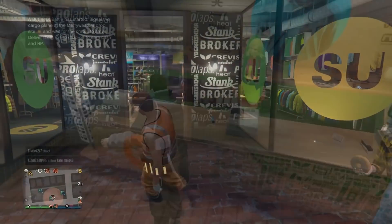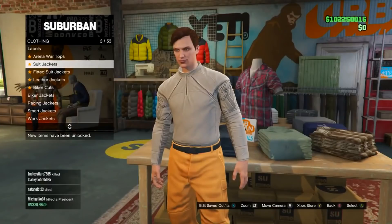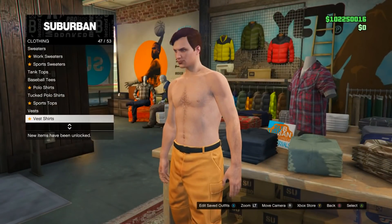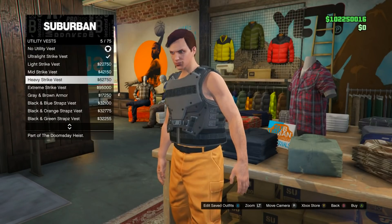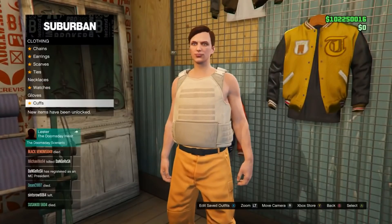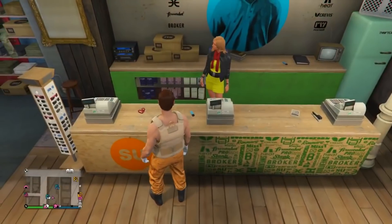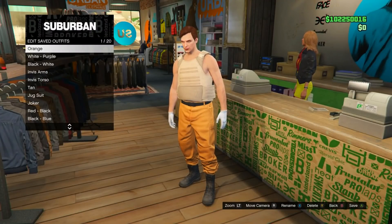This next glitch is how to get the orange trash vest on any outfit. At a clothing store, go into the top section and take off the top — go into t-shirt and press no top. Then go down to utility vest and select the peach plate carrier. Make sure you don't have any accessories on besides gloves — gloves are the only thing you can have on during this. Put on whichever gloves you want, or none at all. Then go into the outfit section, go into edit saved outfits, and overwrite the last save so it's still in slot number one.